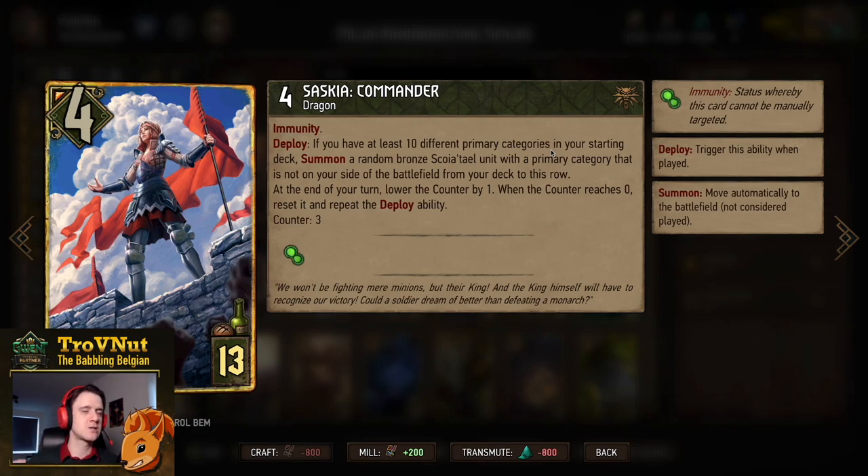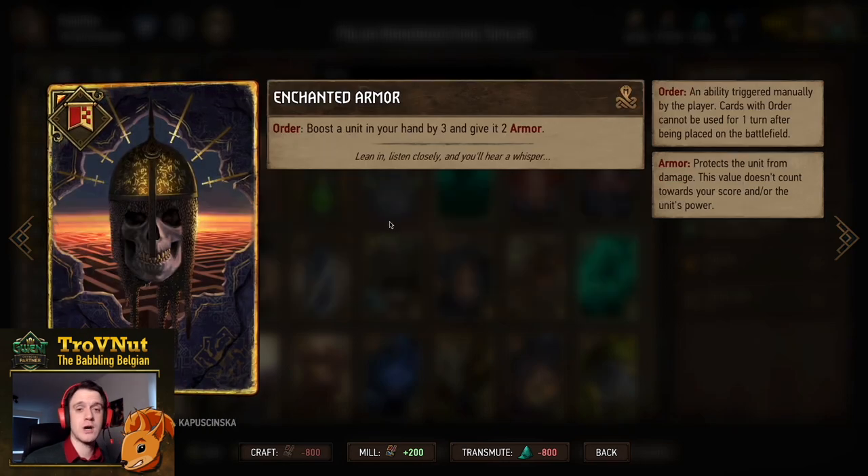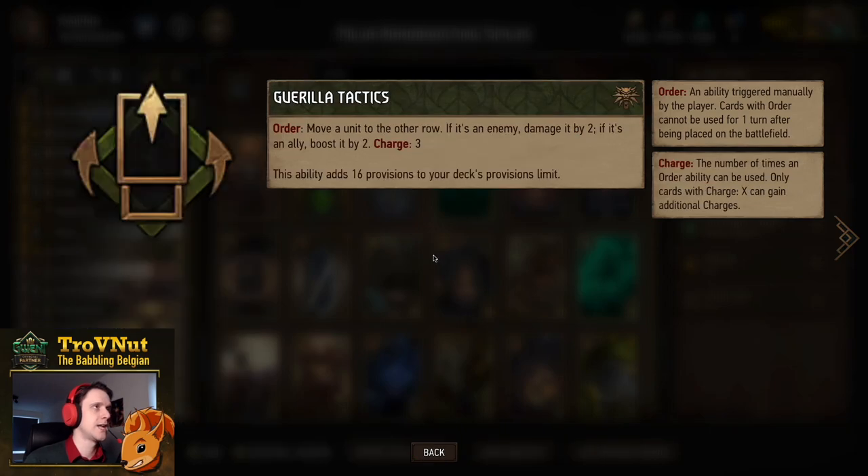The only caveat with Saskia is that you need at least ten different primary categories in your starting deck — we have eleven. She's very powerful and also allows you to thin your deck. The game plan is: start with Saskia in round one to win or thin; in round two hand boost as much as possible; then in round three slam those hand boosted cards. Our stratagem is Enchanted Armor, which boosts a unit in hand by three and gives it two armor — always goes on Torque for six total points. Our leader ability is Guerrilla Tactics: three charges, move a unit to the other row — damage enemy by two, or boost ally by two. With Milva, each move is technically worth five points instead of two, making this leader ability immensely powerful.